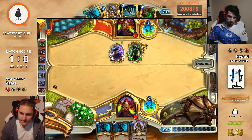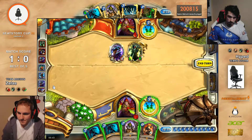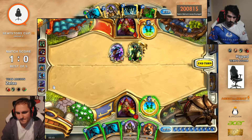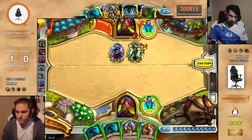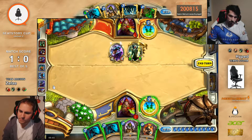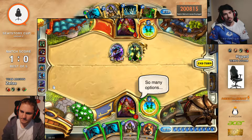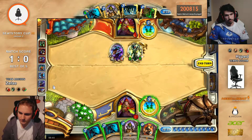Dr. Boom — we see it top-decked from Soleil. Not the best. These draws — they're not good at this point. I think you have to Sprint. What are you looking for with it? I guess you need an Eviscerate off it. An Eviscerate would be fine. I don't know if you would actually clear the 4-4. I think you just have to hope that he doesn't have it.